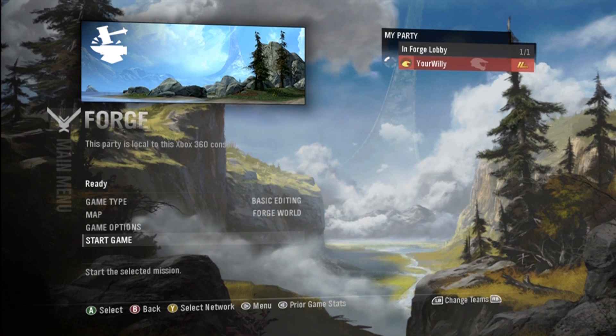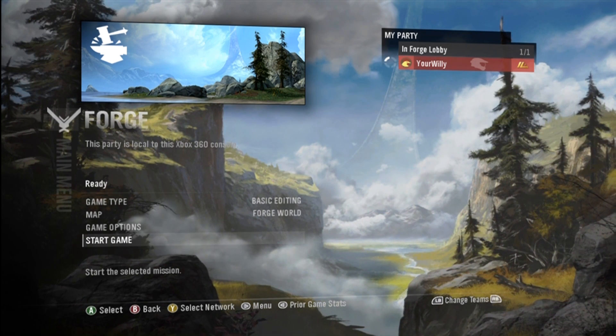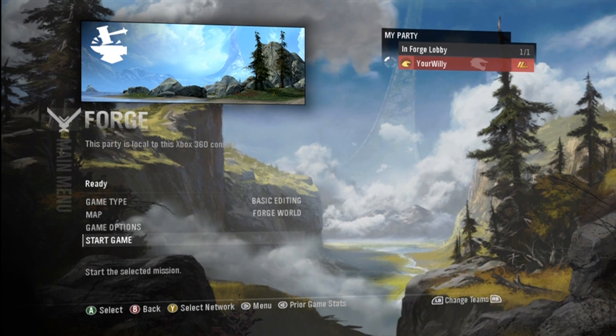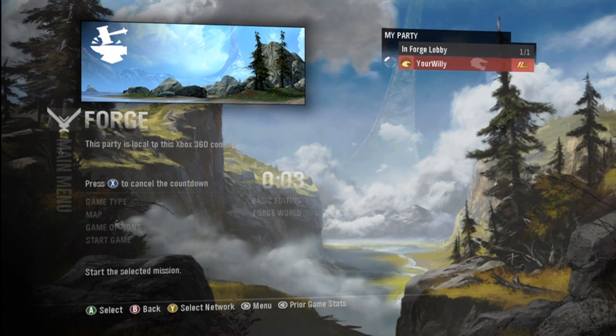I'm going to go ahead and forge on Forge World. I could forge on Tempest, but Forge World everybody has. Tempest, only people with the Noble Map Pack have. They're the only maps that you can forge on. So Forge World is perfect for using in these tutorials. Let's go ahead and get this started.